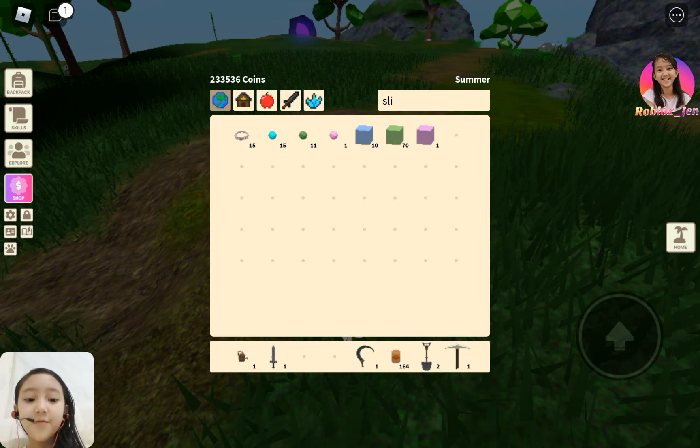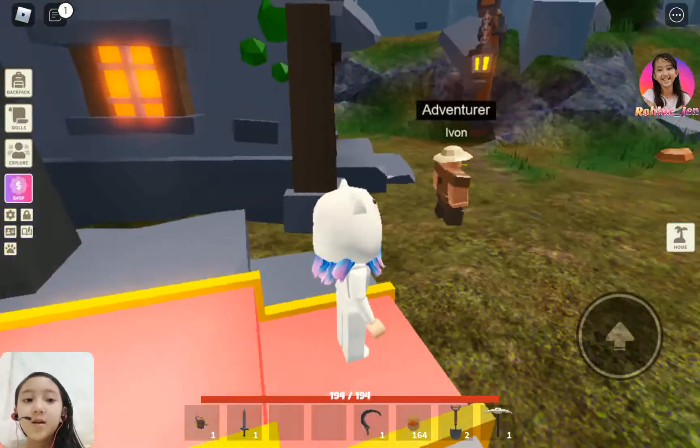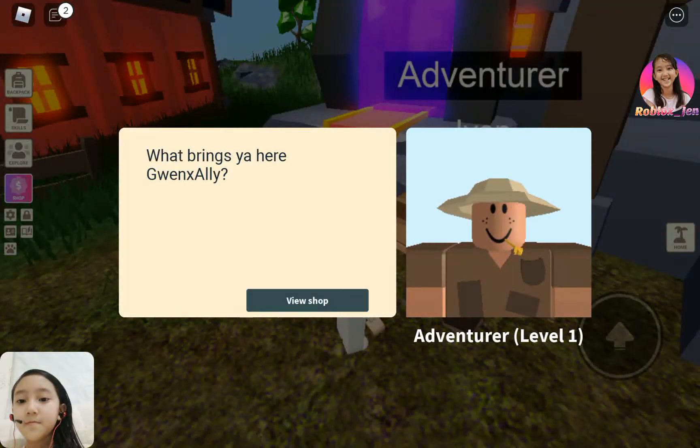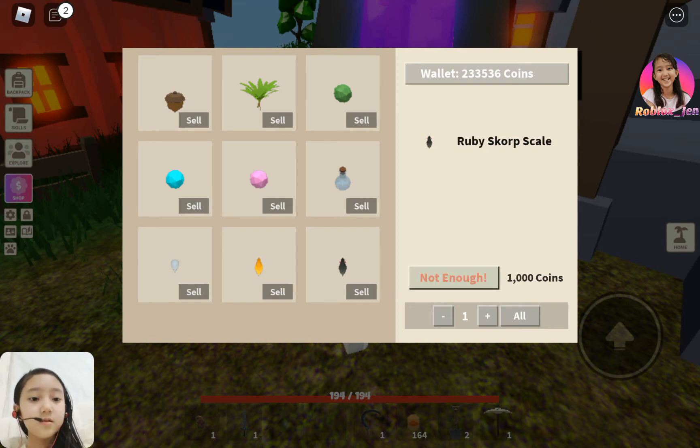The first thing you can do with slime balls is go through this portal and talk to Adventure Ivan. You can read the shop and sell or buy things here. You can sell green slime balls, blue slime balls, and pink slime balls. The pink slime ball is actually really rare because there's a very low chance of it spawning. There are also items like scrub scale, gold scrub scale, and ruby scrub scale.